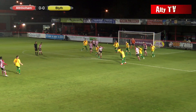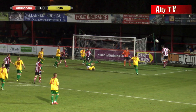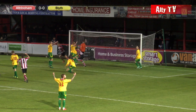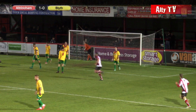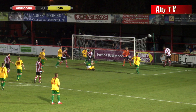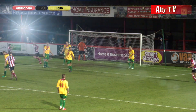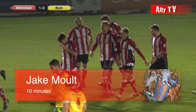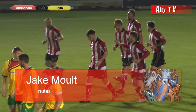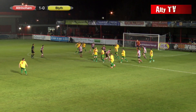Blyth couldn't get it clear — only a slice clearance — and their second head was won by Altrincham. Edge of the area, overhead kick in, nodded ahead. Hobson back in the area and it's headed in. Jake Moult gets the goal. Blyth couldn't get it clear, bit of head tennis, overhead kick towards goal, came out to Hobson on the far right-hand side, nodded it back in towards Jake Moult at the back post and he did the rest, headed it home.